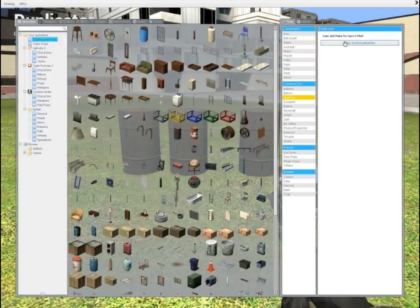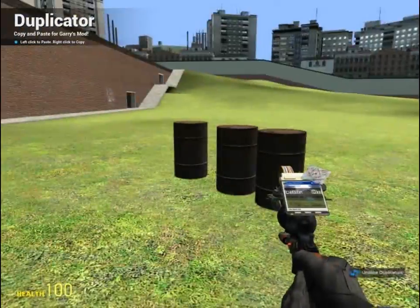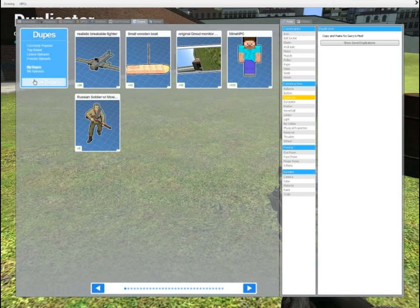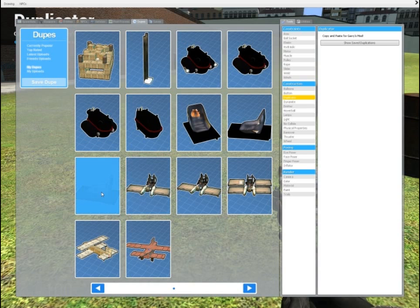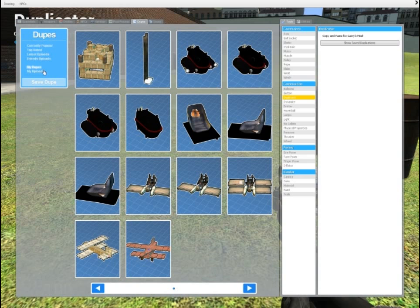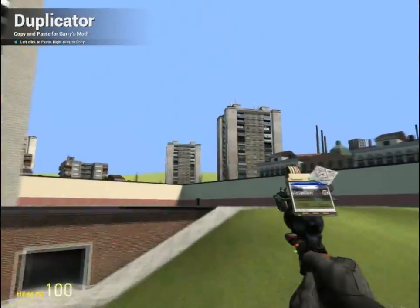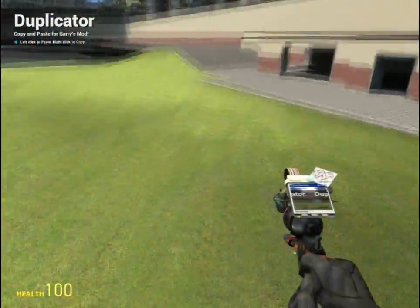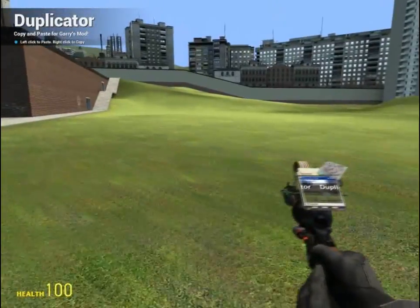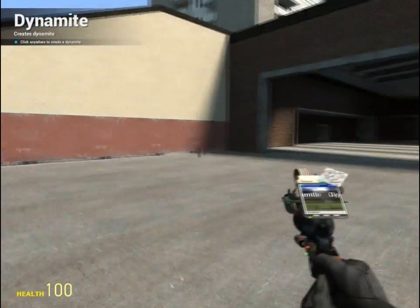I believe you can also save. When you have a group selected after right-clicking, you can actually save the dupe right here. You click 'save dupe' and it will save — here are some of the groups I've made. You can save it, it'll pop up here, then you can click on it and deploy it again and click on the ground. I'm going kind of fast, but I just want to get the most stuff out in a short amount of time. If you have any further questions, just go back and pause — you can always re-listen to what I'm talking about.